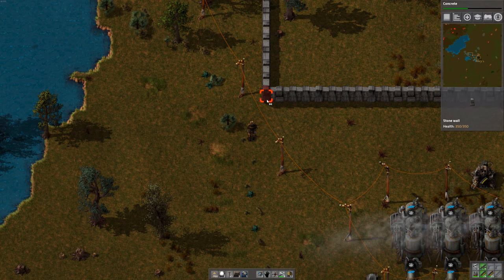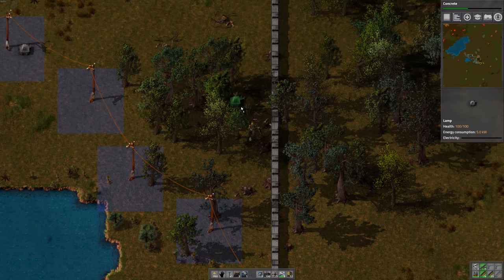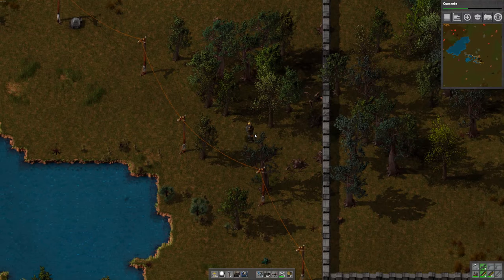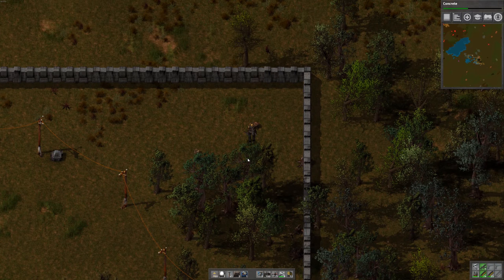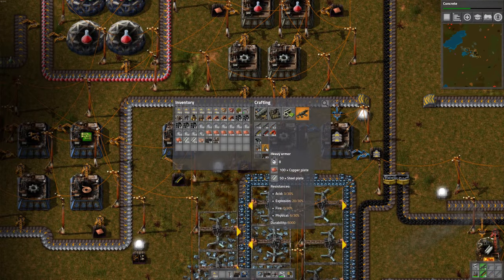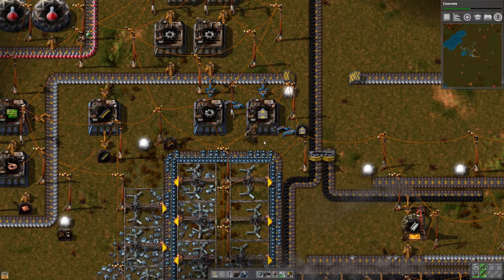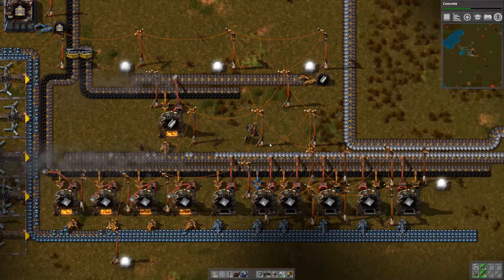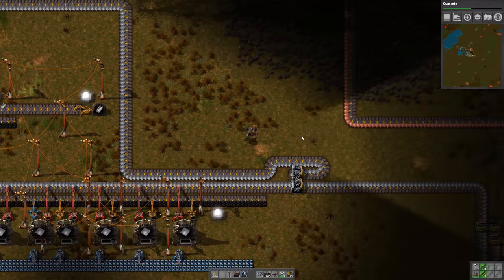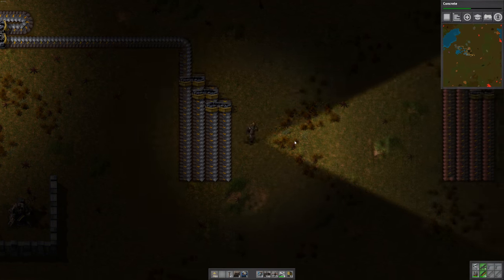I'm just walling off this area here so it's protected. Could put a turret in there as well. We can make heavy armor now, so I'm going to make one of these for our personal defense. Okay, back to our main project, which is this main bus line thing.